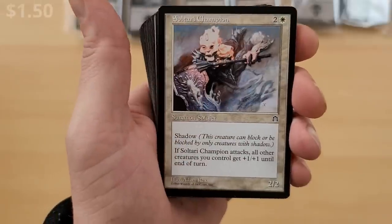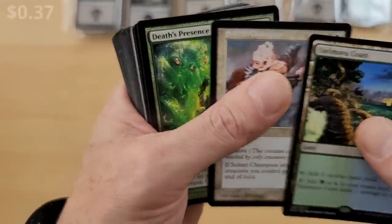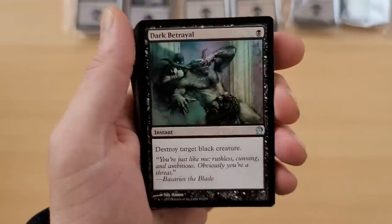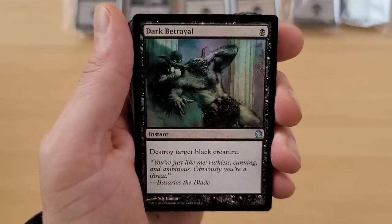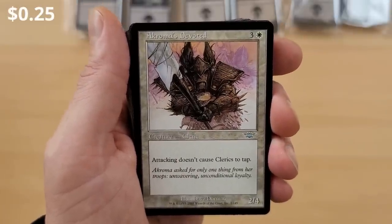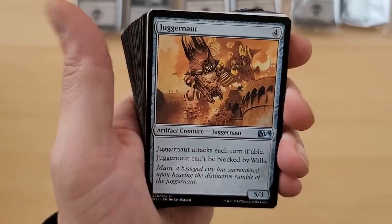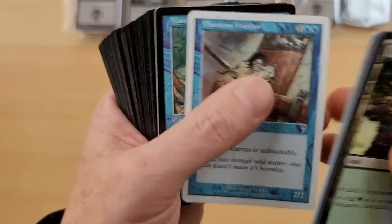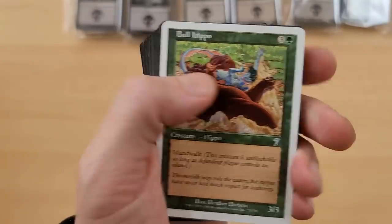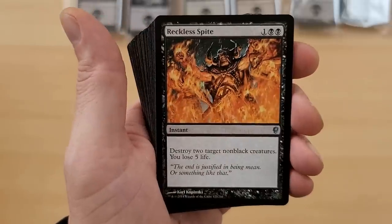That's pretty cool. Got a little island, island forest. Sultai Champion. The old shadow. Death's Presence - that's some bulkage, man. Dark Betrayal - straight target black creature, one black mana. Great sideboard, never sees play. Chroma is Devoted - attacking doesn't cause clerics to tap. Slime Molding. Here's some more uncommons. Juggernaut. Oh no, is that it for that? Phantom Warrior 7th edition - give me some 7th edition foils. Master of the Veil. Ball Hippo. Mystic Monastery - that might be like a buck.